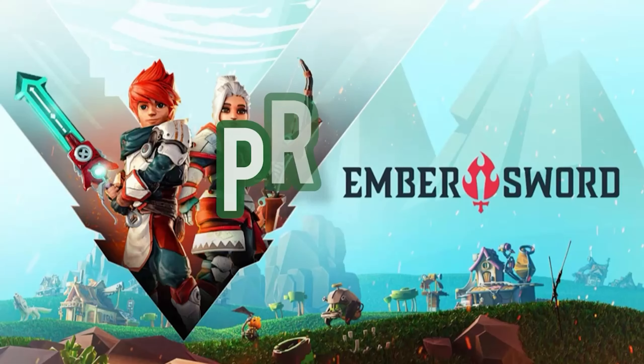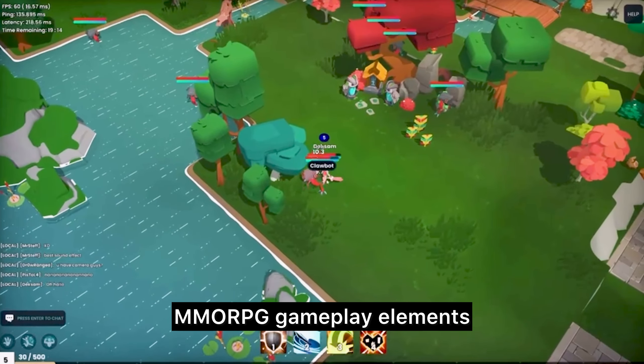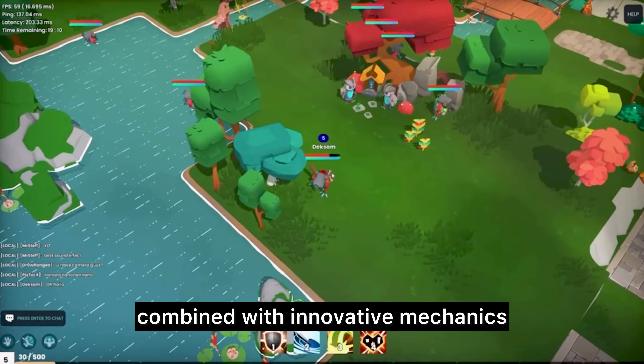Ember Sword leverages blockchain technology, allowing players to truly own their in-game items like weapons and characters as non-fungible tokens, NFTs. This provides players with a sense of ownership and the ability to trade their assets. Like most NFT items, they can set a price and trade them in the NFT arena.